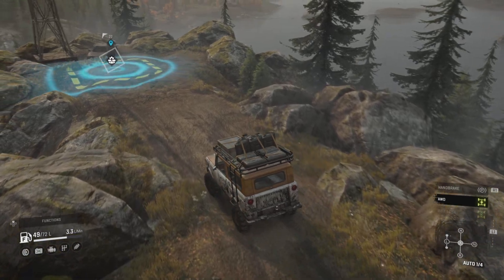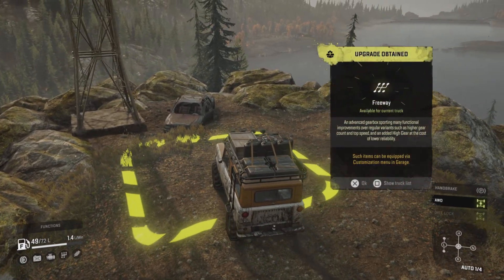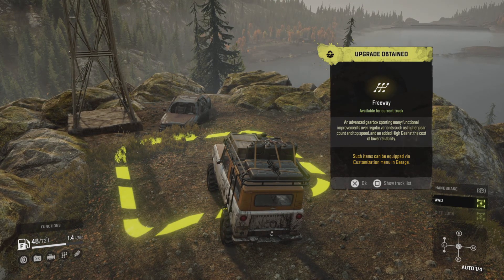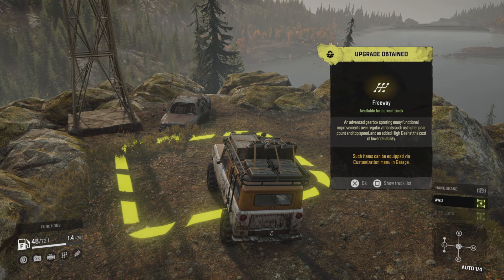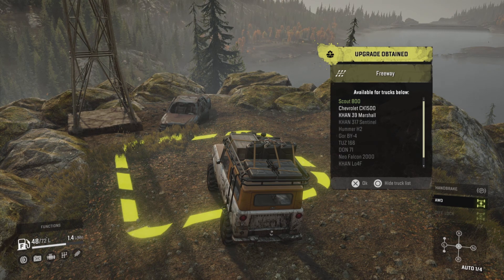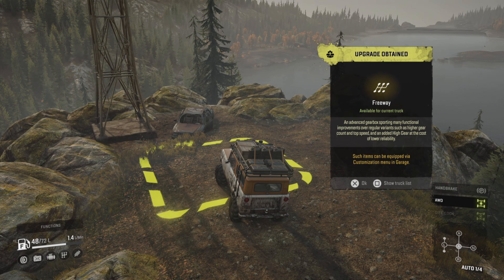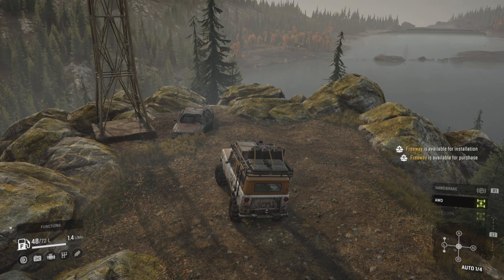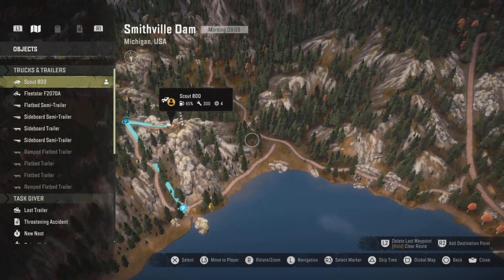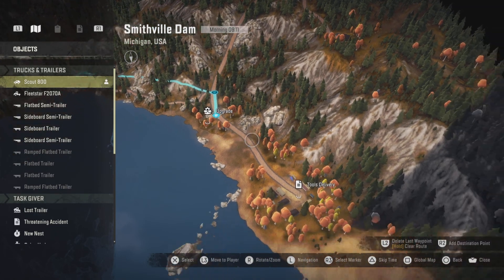We're here at the first upgrade — this is the one we weren't originally going to go to. It's a Freeway gearbox — interesting. It gives you more gears and a high gear, but the downside is it damages the durability of the low gear. It's for the Scout and the Chevrolet CK 1500 as well. So basically you can go faster, but for off-road and hills the low range is going to be not as good as it currently is.